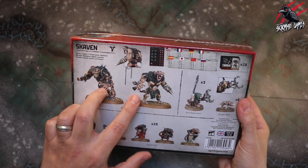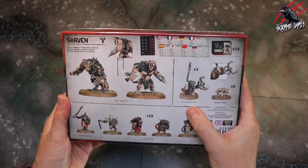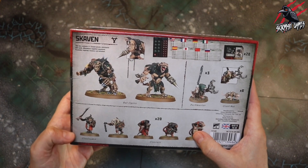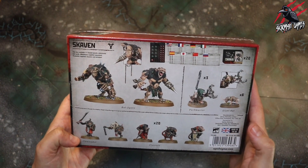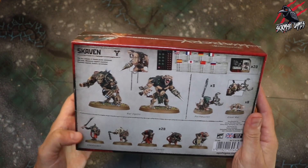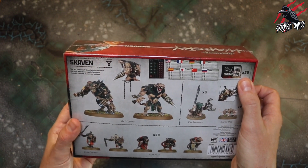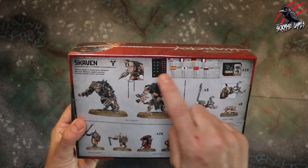We're going to get two of the big Rat Ogres, three Packmasters, six Giant Rats, and 20 Clan Rats with Claw Leader. So it's a huge amount of miniatures - 31 in total - and we're going to get 20 fighter type cards, ability cards, and tokens.